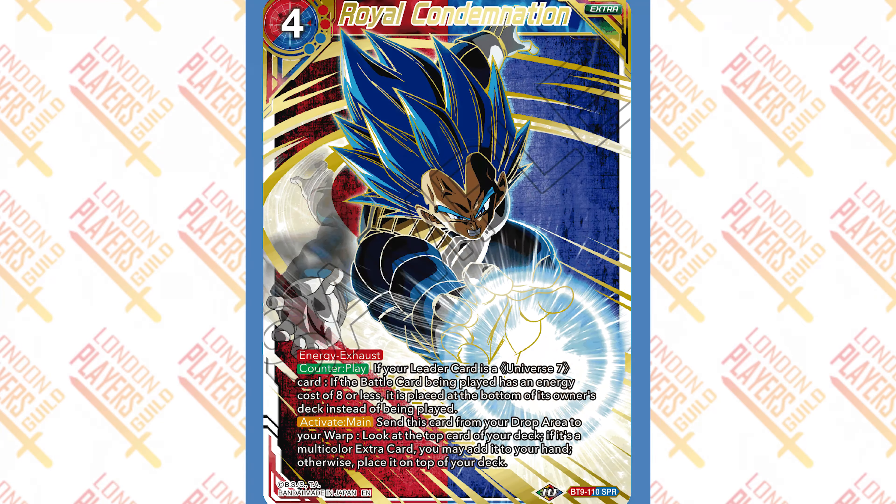Number 9 is Royal Condemnation. The only reason this is above Cell is because of how awesome Vegeta looks — he looks powerful, stoic, muscles popping, hair flowing. But again we're seeing that red and blue background that just looks like a Photoshop texture. The arm thing just doesn't work for me. If it works for you that's amazing, but unfortunately it's number nine.